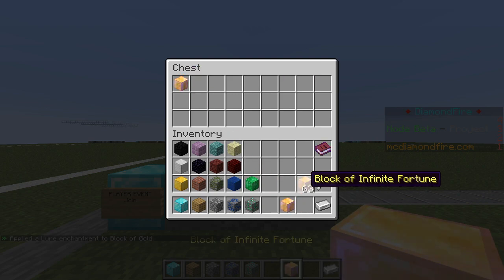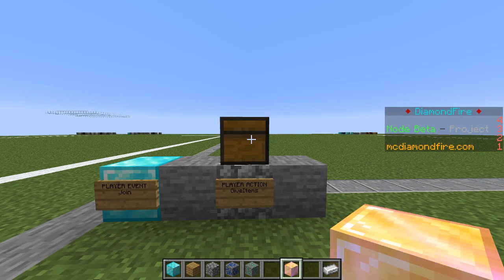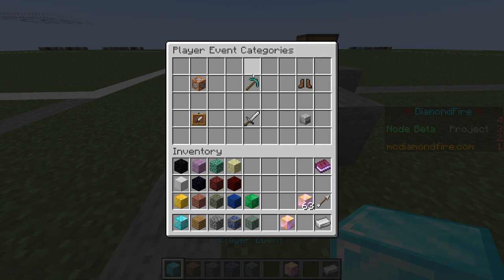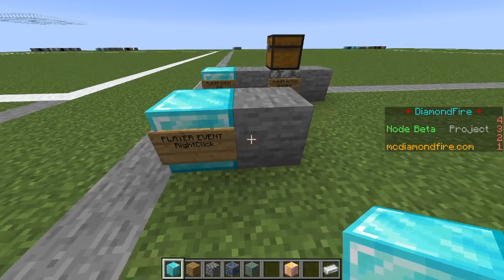I'm going to make a copy of this using the pick block key because we will need it again later — and by later I mean right now. We are going to place a player right-click event because that is how they are going to open this lucky block.